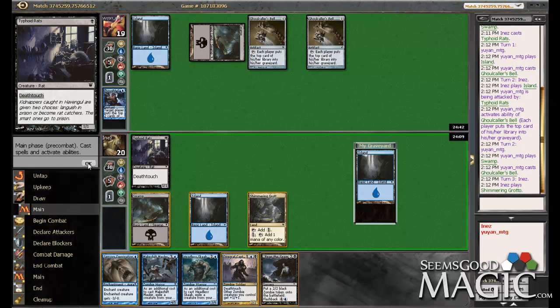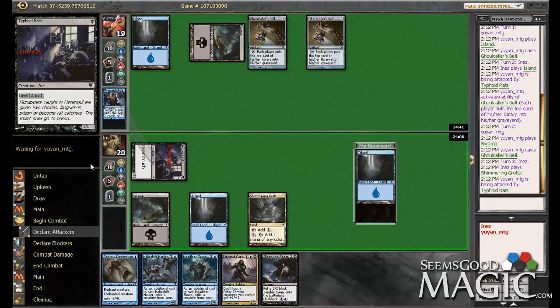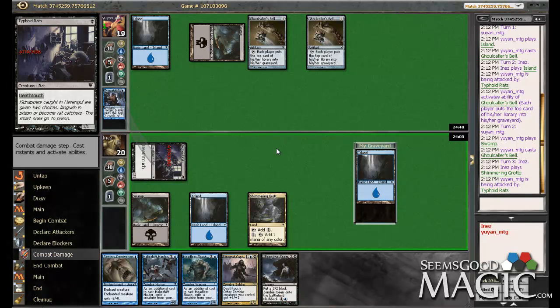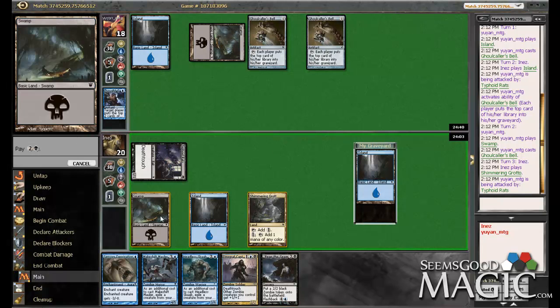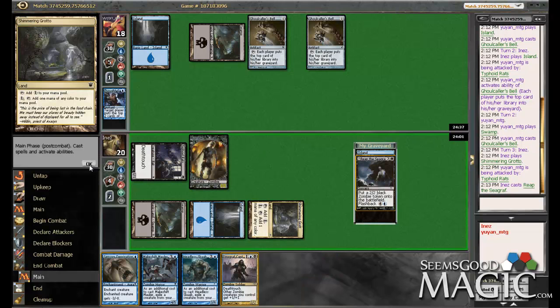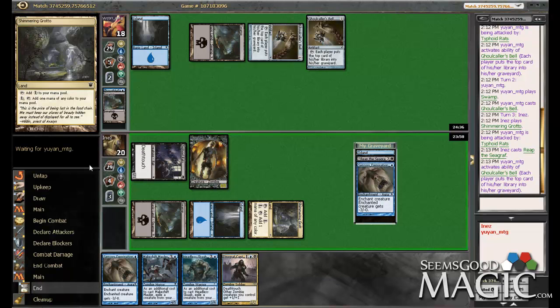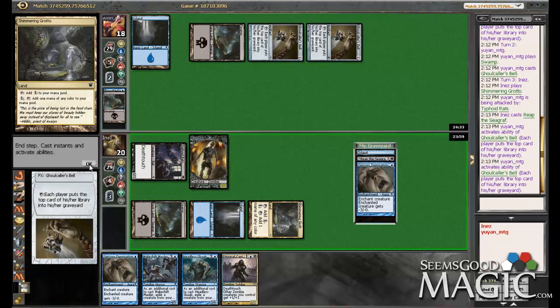All right. I think we're going to open with the Reap the Seagraph, and then we can follow it up with a Drogskol Captain to really get some damage in there next turn.